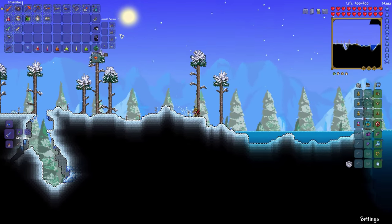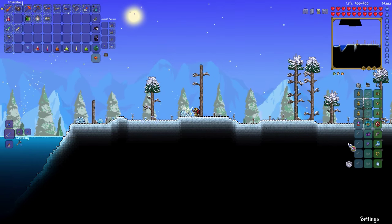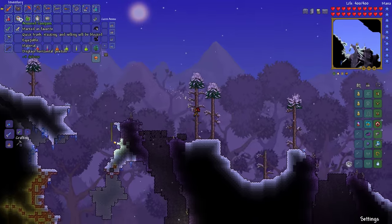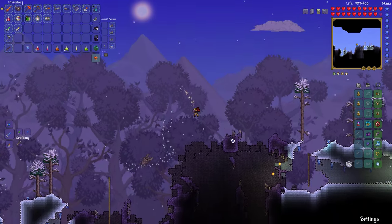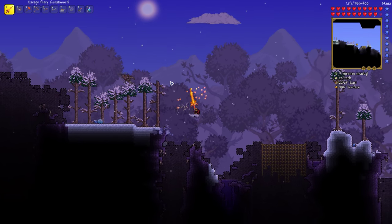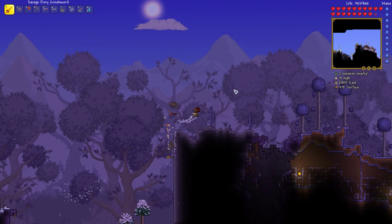We have an armored compass that gives us plus three defense — I haven't actually equipped that yet. I'll equip the armored compass because that gives us more defense than the lucky horseshoe, and we won't be needing that once we get there. The savage fire greatsword still shows 11% increase in damage, 10% increase in size, and 10% increase in knockback.